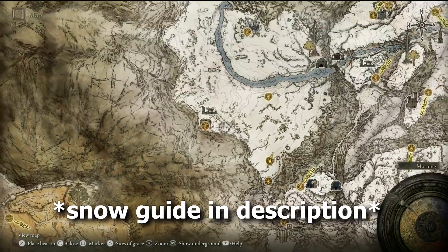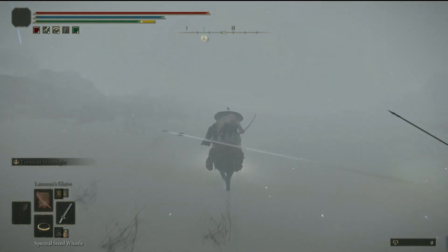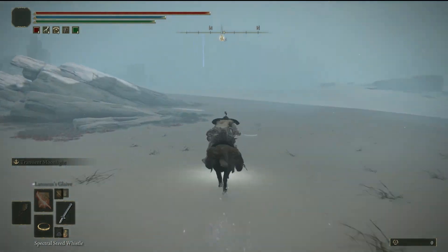We are going to head to this exact spot on the map. We are going to be invaded around this area, so follow the path on screen because there are a lot of cliffs in this area. And once we are forced off our horse, we are in the right area.